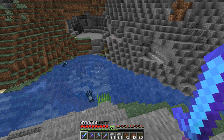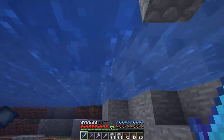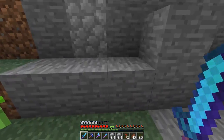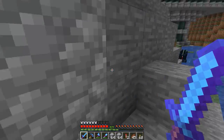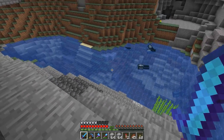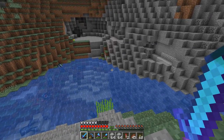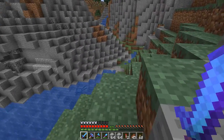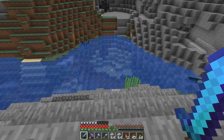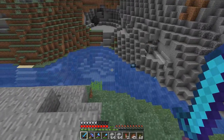I spent quite a while wandering around the world looking for a suitable location for the squid farm, and honestly I think our best bet is right here next to Nimbonia. There's this nice little chunk of river. The farm doesn't need to be super big — if we fill in the other little patches of river, the ocean is far enough away that nothing will spawn over there.